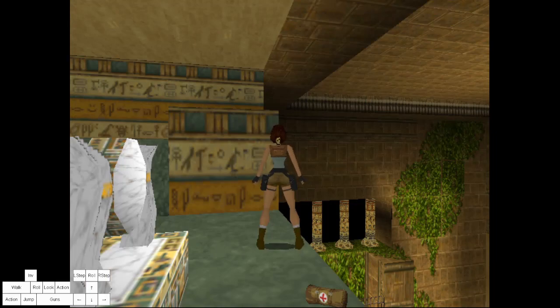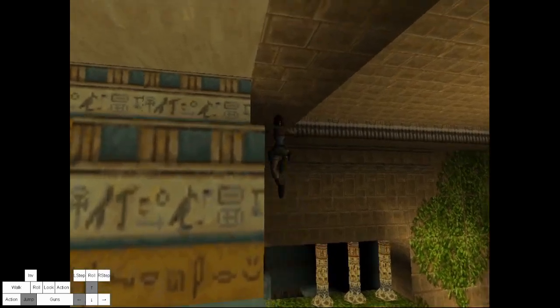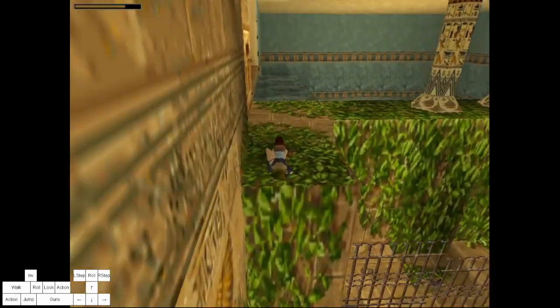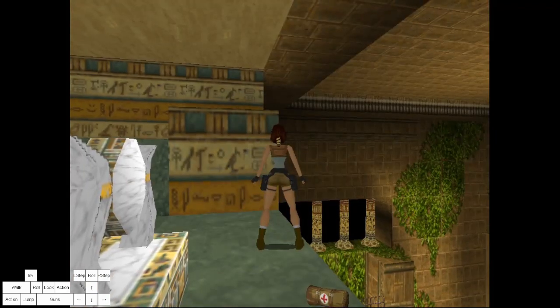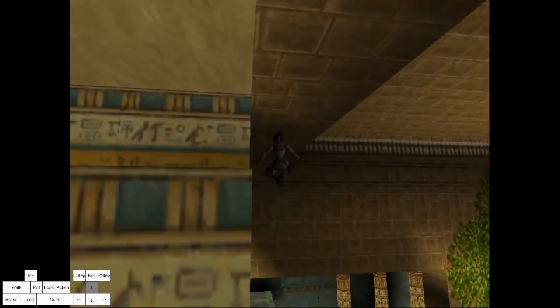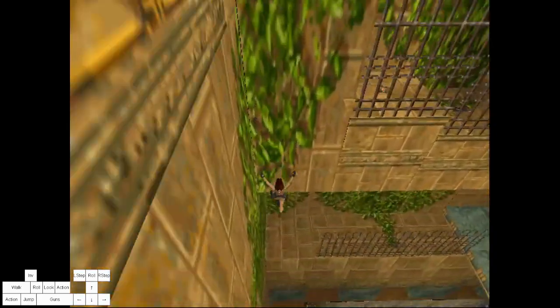Grabbing late. In Tomb Raider 1 and 2, the later you grab, the more distance you can reach — distances you would not get without grabbing. This is how you can extend your jump a little bit. Distance will depend on how early or late you grab. A good reference point is when Lara's hands are at her shoulder level, because when they go past it she will go into freefall and will not grab.